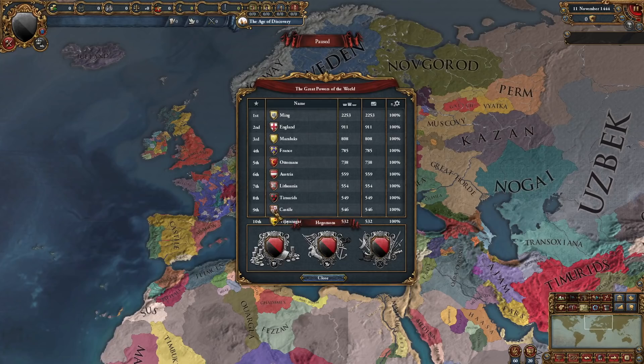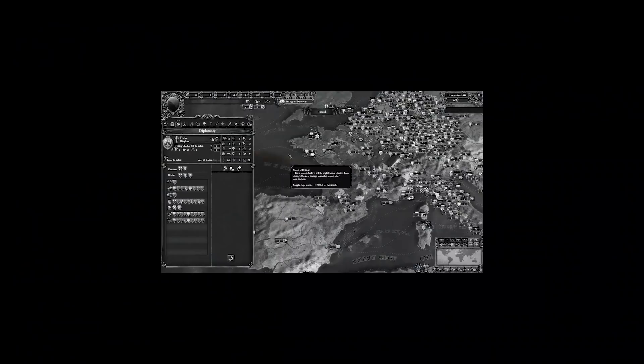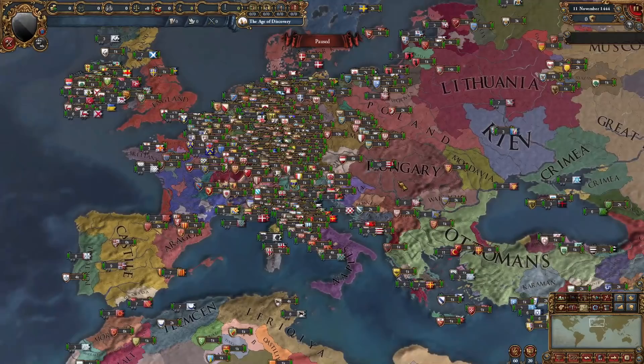Going into the Great Powers, we can see there are in fact 10 Great Powers instead of 8. Hegemons are still here and we can notice that some nations have different flags. For example, England is using the Cross of Saint George and Scotland is using the Saint Andrew's Cross. France's flag looks a little different — to me it looks like it's been taken through a fish eye lens. Portugal's flag also looks a little different. The birds are different on Albania's, Serbia's, and Poland's flags. The Pope's flag and Naples are also a little different.